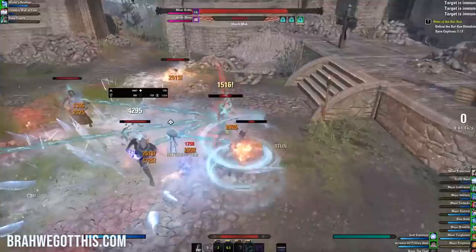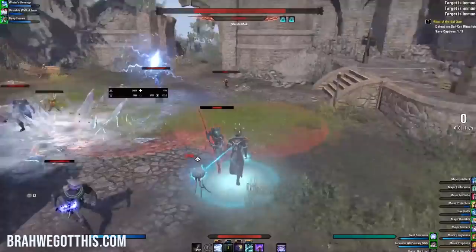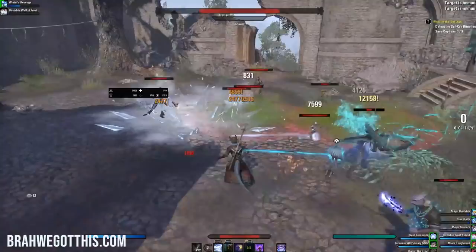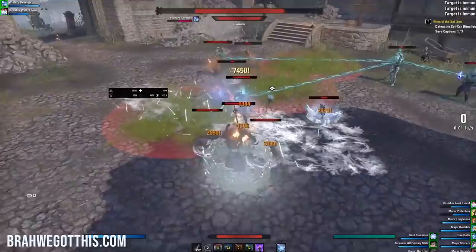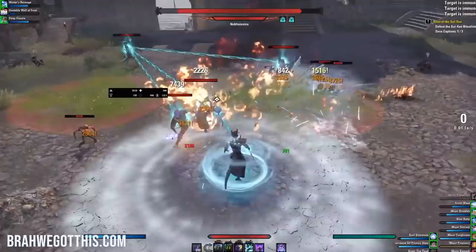So if you say you want to do the Clockwork City DLC zone quest line, you're going to have to do that another way — you're not going through a portal through this. And just because you go through the Stros M'Kai portal or the Elsweyr portal or the Summerset portal, it doesn't mean you can't go to those other zones and start those quest lines. It just means that this is going to help you pick where you want to go, and it tells you a little bit about each zone and what it's about before you go into the portal, which is really, really cool. I also really like the music when you get close to the portals — I think that's awesome.